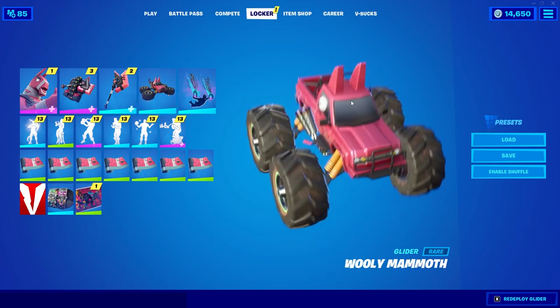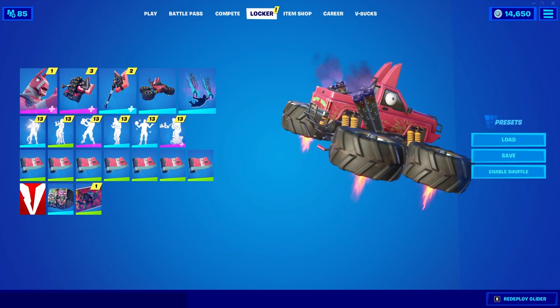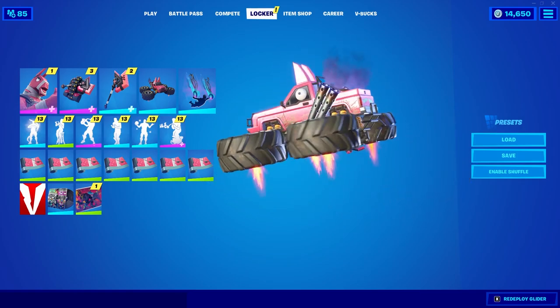I like that — that's clean. Now I feel like this is going to be my favorite part of the set: the glider, the Woolly Mammoth. It's literally like a giant llama monster truck and it just looks incredible. I love it — I'm in love with this glider, I can't wait to see what it looks like in game.